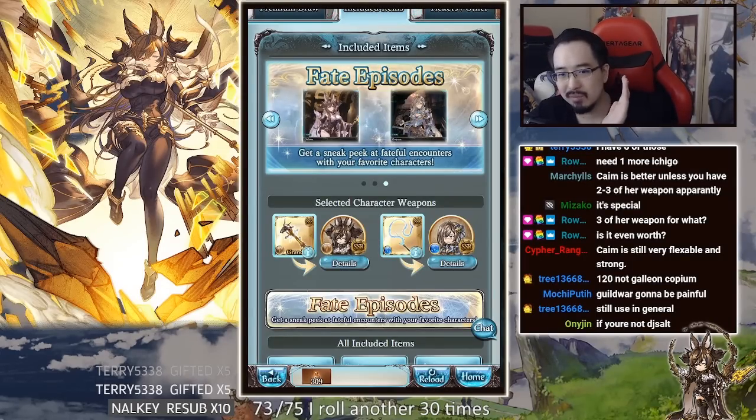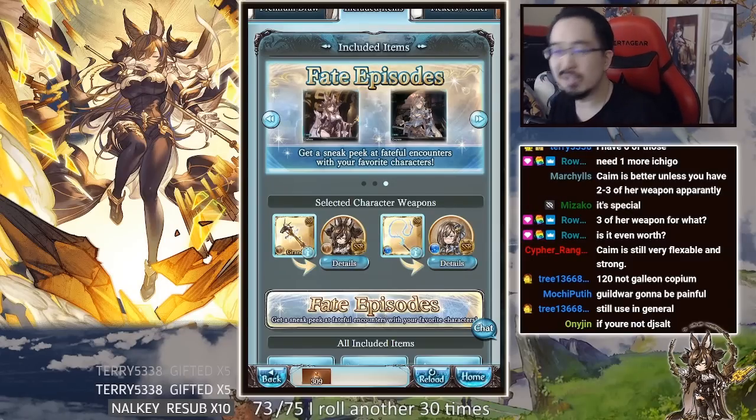There is zero reason to rush this whatsoever. My usual approach is very simple: I have an objective. I tend to rely on Guild War to decide which element I want to go for, pick that day to spark. For example, upcoming summer — I'll spark then and hopefully get some summer characters and then get the target I had set months ago.